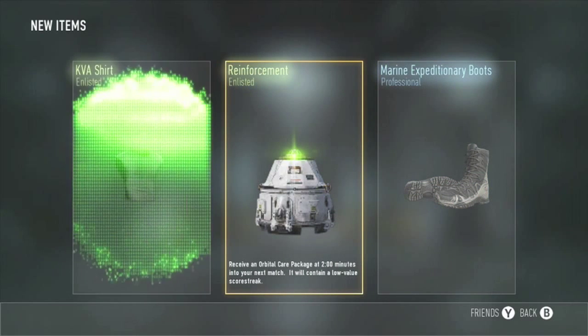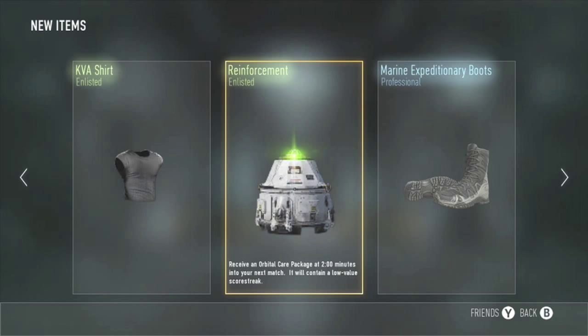Reinforcement, some boots, and a shirt — nothing too great there. We did get some rapid supply so that'll help us get some more supply drops.